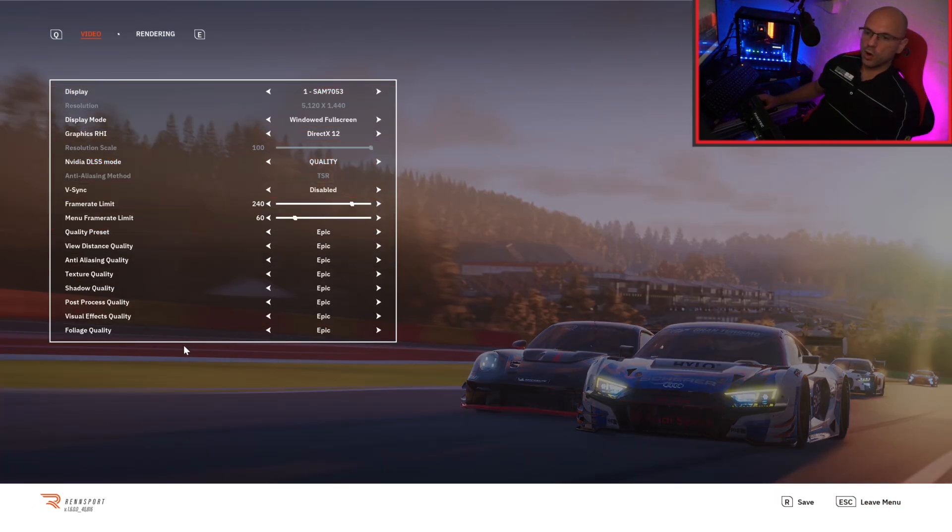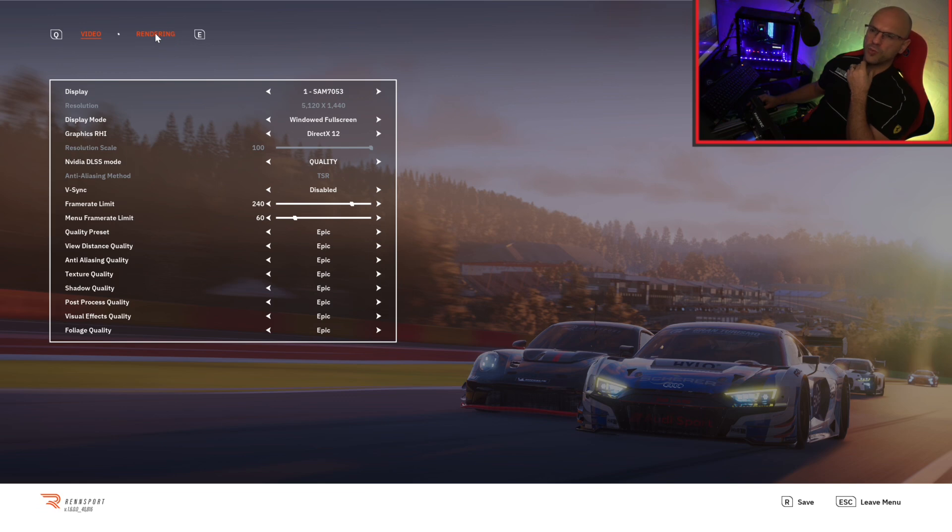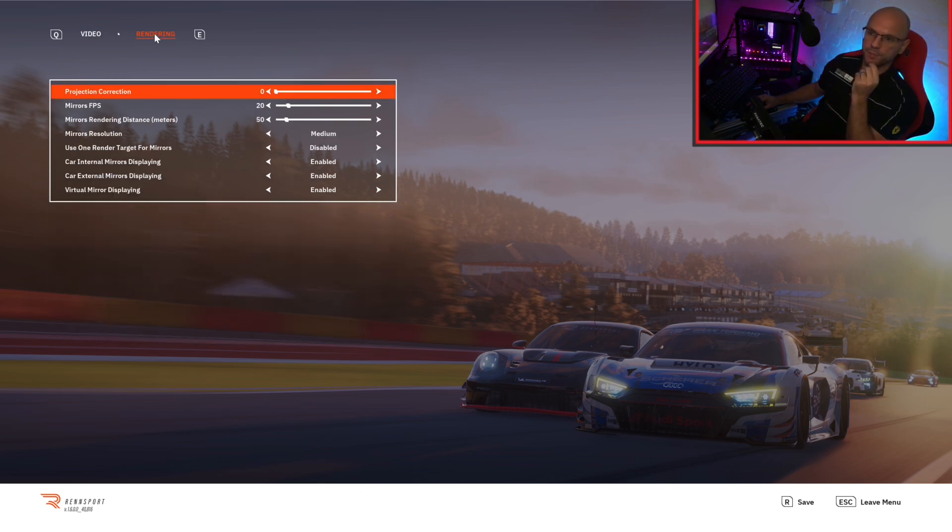Video and graphics: my screen is capable of going up to 240 but I'm running about 120. I did change the Nvidia DLSS mode — I initially had it at balanced but it makes no difference at quality — and I'm running everything at epic. Even when I'm streaming I'm getting about 120 fps, so if you're not streaming you should be able to get more than that if your monitor and computer can handle it. The rendering section is something I may change, but I clicked some stuff and the game crashed, so I'll do that in my own time.